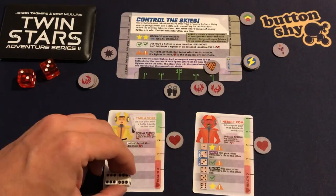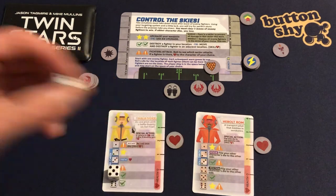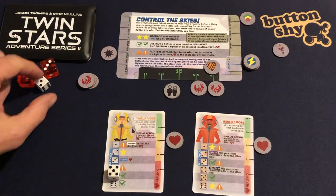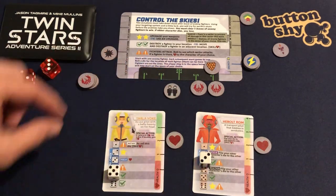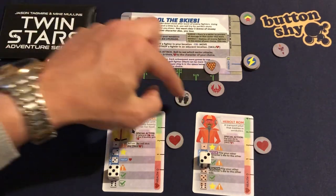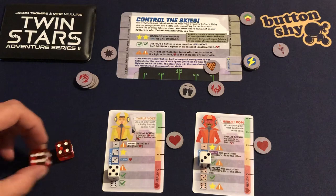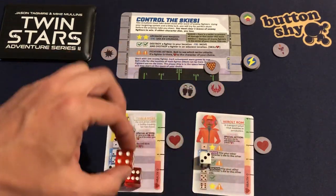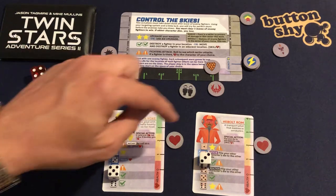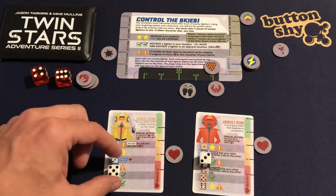I roll six and six — double six is usually good but not in this case. I reduce this die down and take the other back into hand — I get three. Double check mark! I'm moving and destroying, but I need to skill check. I roll six and four — neither within my skill check range. So I reduce Tala Voke's health.